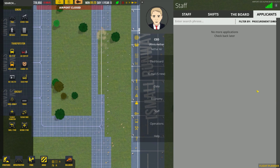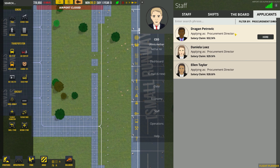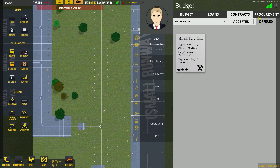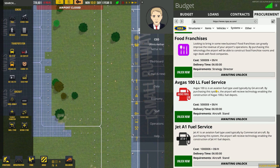At this point we might have some more applicants. Good — we have our procurement director. Looking for a balanced portfolio, I think this 28.8-stat candidate is actually more balanced than the 29.9. So we'll go ahead and hire them. Now we have a procurement director, which means we can go over to the procurement department and start unlocking things.